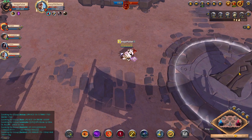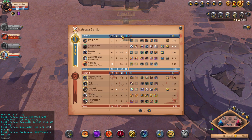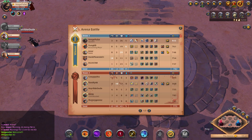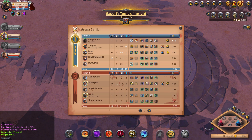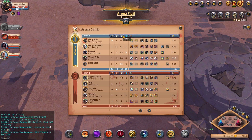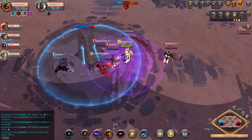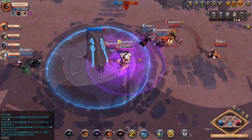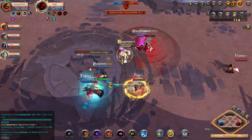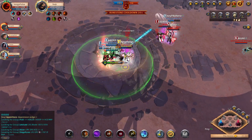There will be multiple times during a match where you have to come back and regenerate mana — that's probably the build's biggest downfall. There aren't really any other downfalls besides that one, and if you bring a mana potion you don't have to deal with it. In my first couple matches I wasn't doing that and I clearly had no mana. You'll get quite a lot of assists with this build, but you're not going to be getting a whole bunch of kills — you're more of a support tank role.